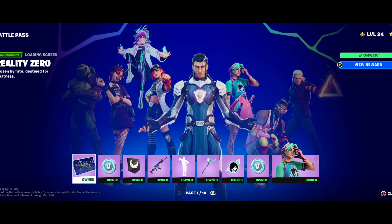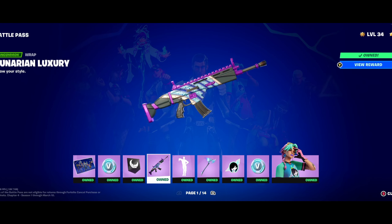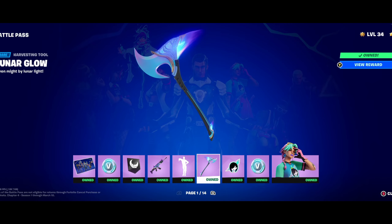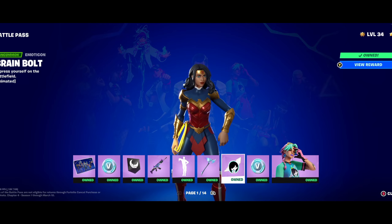We'll start with the general Battle Pass rewards here and just look through them. I've unlocked quite a few already but we'll just tab through each one. This is some of the stuff you're getting this season — just general stuff like loading screens, V-Bucks, new banner icons, a new wrap that goes with the new character, new dances, a pretty cool pickaxe. I wish they'd find better things to do with the stickers and stuff so you could actually use them more often.